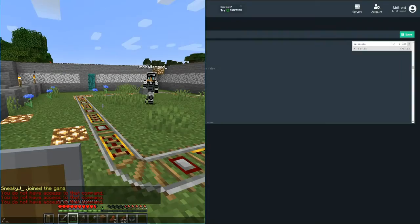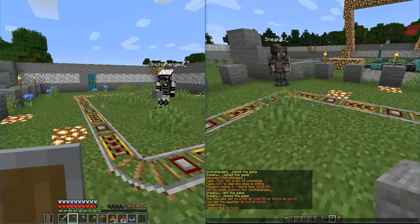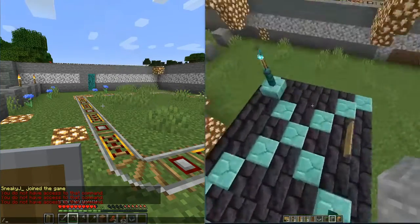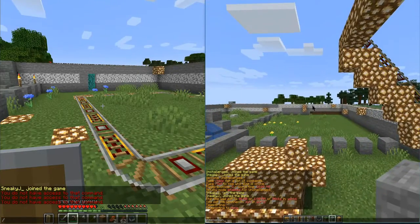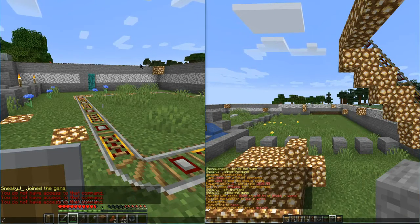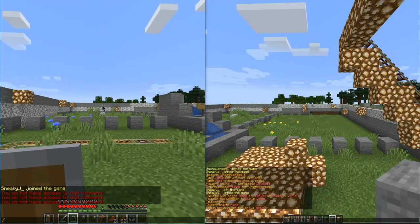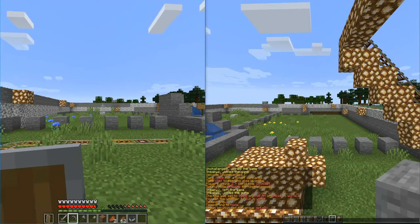If we jump back into the game at this point, on our operator we're going to go ahead and change our spawn point. We're going to set our spawn point right here up on this little area. We're going to go ahead and type in slash setspawn. Now we've set up our spawn location — this will be the default spawn location for all players joining our server from this point on. But if we go on our other character that is not an operator and type in slash spawn, we still do not have access to this command.